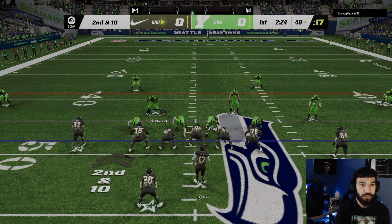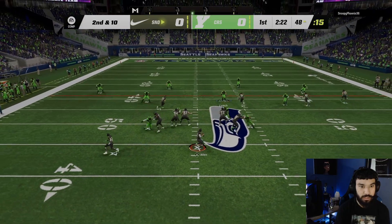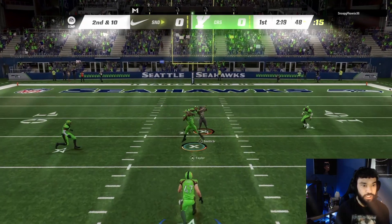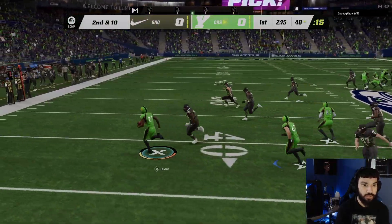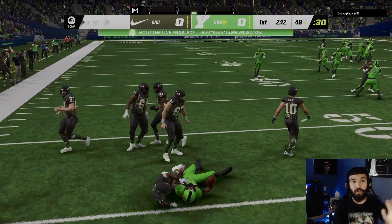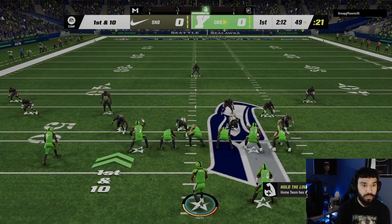That's the knockout ability — I was preaching to you guys that it's really good. The deep out zone KO, that's all I run. Sean Taylor gets the pick — can we take it to the house? Great block, there's no way you catch up to me. We're gonna cut back. All good, let's get Earl Campbell on this field. You see Earl Campbell right there, let's see if we can get him the ball.